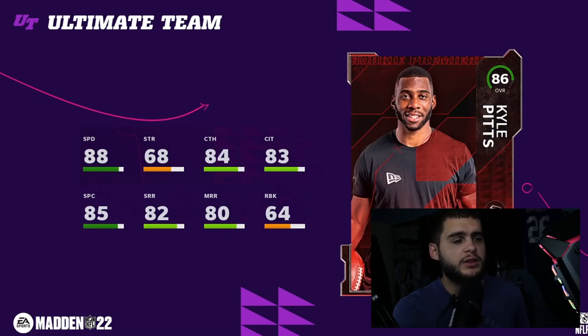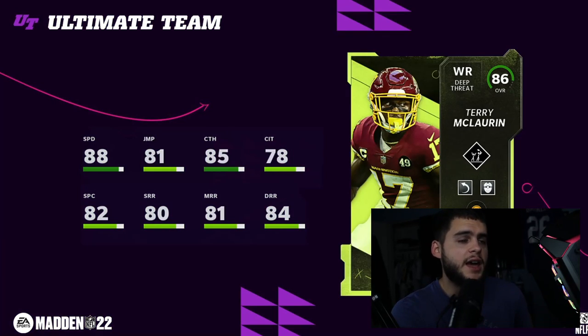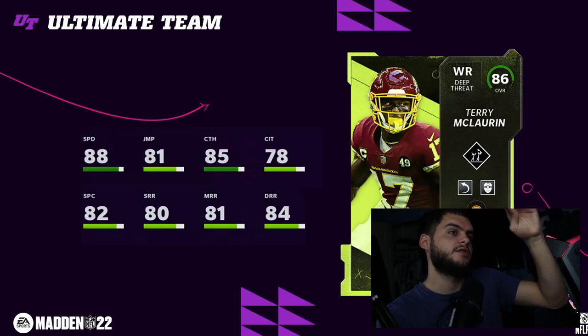Regular Kyle Pitts has 88 speed, 84 catching, and 83 catch in traffic — probably one of the best premier tight ends, easily top two or three. Then we have Terry McLaurin to show you why Tyreek's power might be overrated: powered up Terry McLaurin comes to 88 or 89 speed — just one speed less than Tyreek — but as a more well-rounded build. He's not gonna be better than Tyreek, but it's closer this year than it's been in years past.